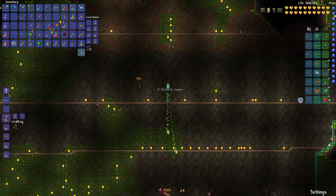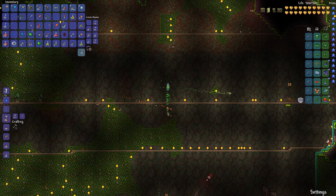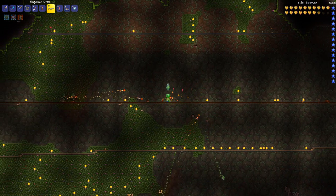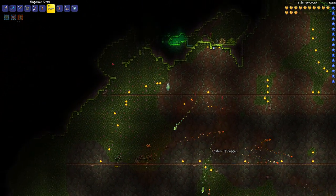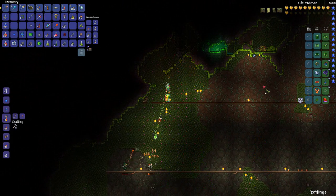I wonder what this Cross Necklace actually does though — does it make us invincible? I have no idea what goes on with it. You know what, let's equip it. Can we die? I have no idea. I'm gonna take it off though and put the Spectre Boots back on.